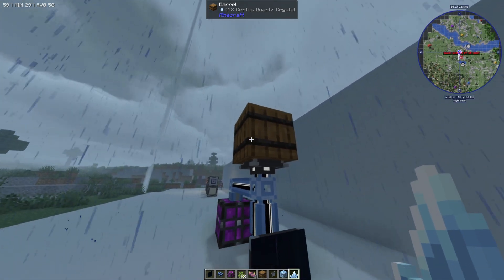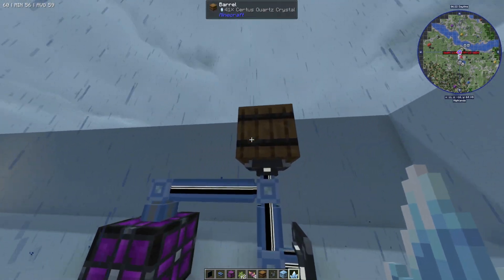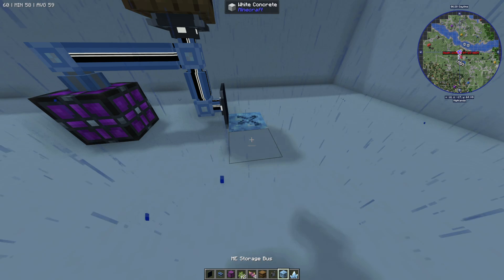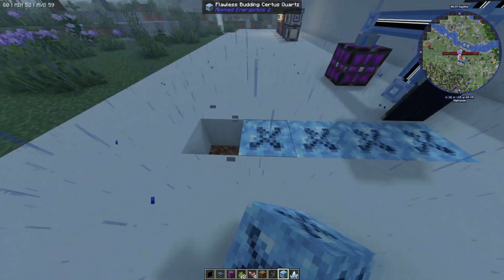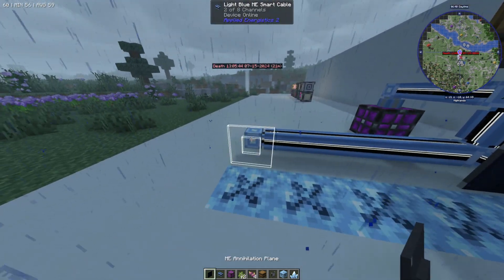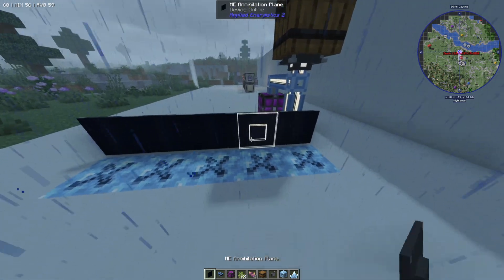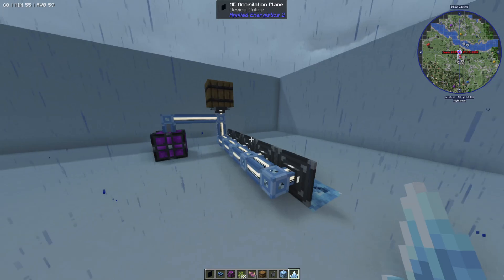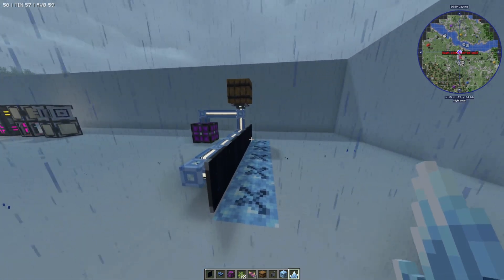If I place this here you can see it instantly breaks it and gets you the certus quartz crystals, which you could then use some kind of export system to refine and turn into whatever material you want. This is the most basic setup — you could go ahead and have multiple of these, just have a line of them all connected out, and have a whole farm of it. It's very easy to set up, and this is the easiest way to do it. There are probably workarounds if you can't get any of these items, but that's basically how you can do it.